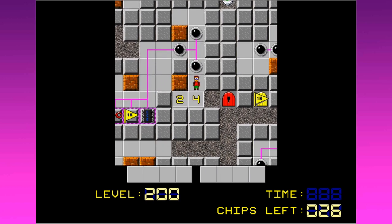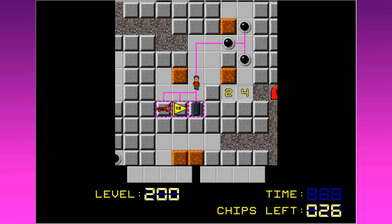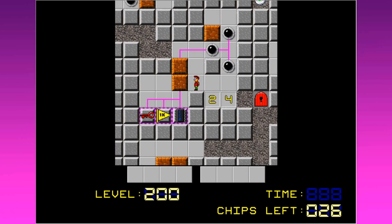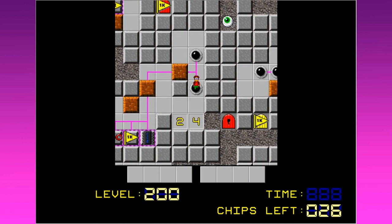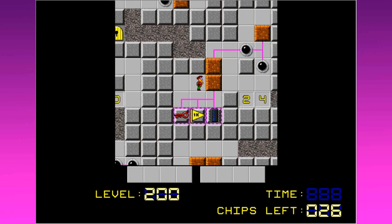We can try one here at the start to maybe pad things out a little. What have we got here? How do we get on the other side of this? Although we could get around in here maybe. Okay, that allows us to do this. I'm going to go ahead and push this one up into here. Makes me think maybe I've messed up, but I don't think so.